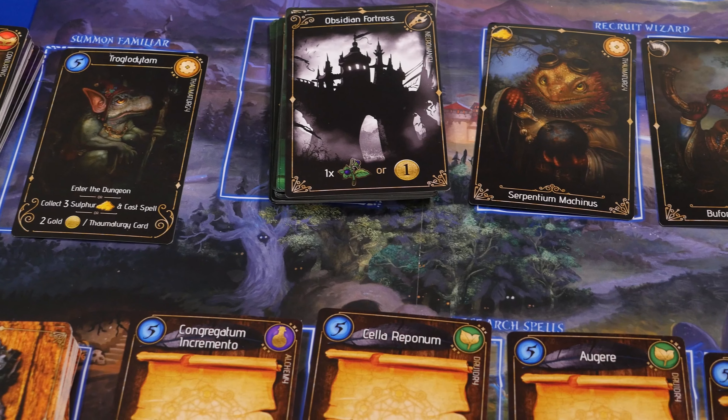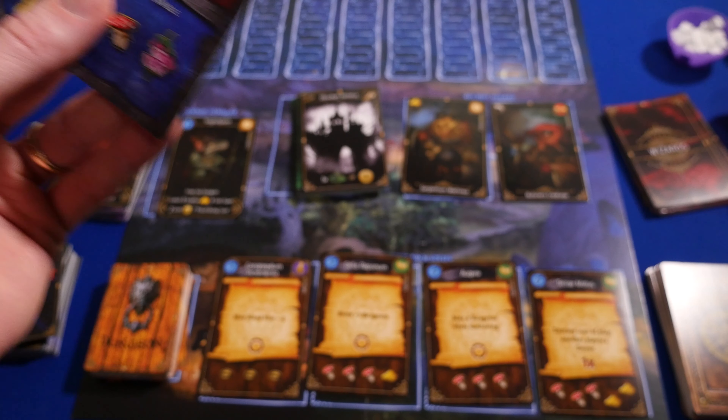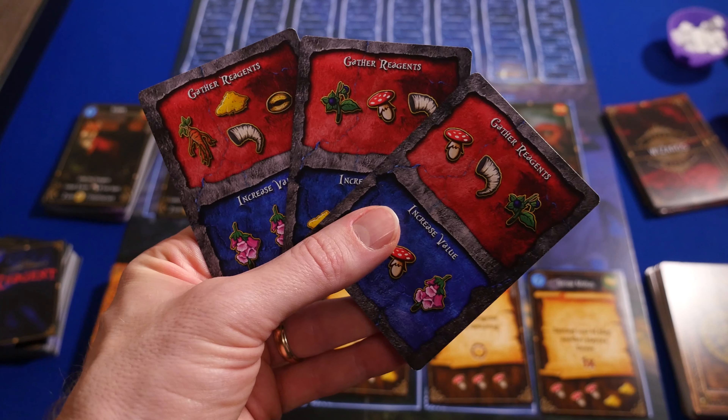They're bringing it to Kickstarter and they sent us this prototype copy to look at. There's a main board with a bunch of different kinds of cards. Each player starts with some reagent cards and mana. Here's a quick overview of Lizard Wizard.